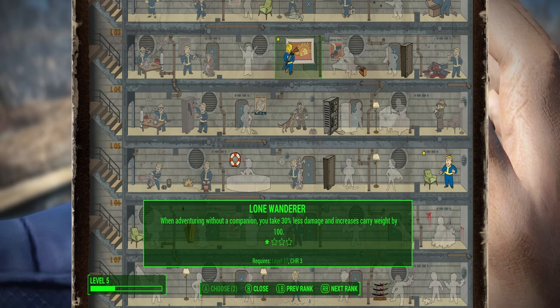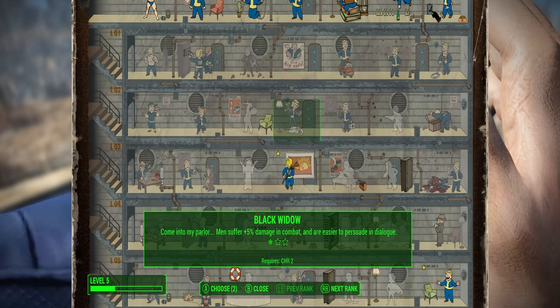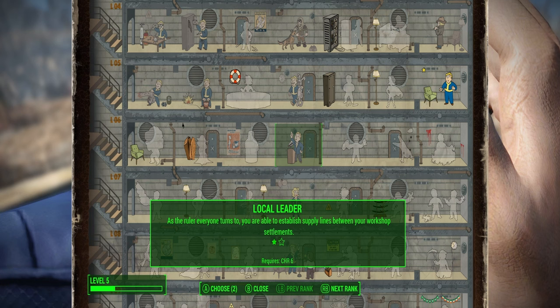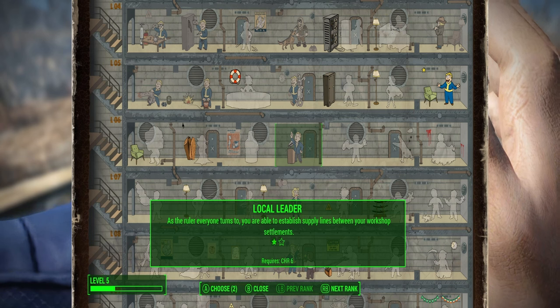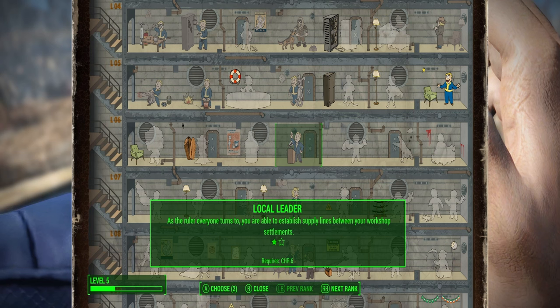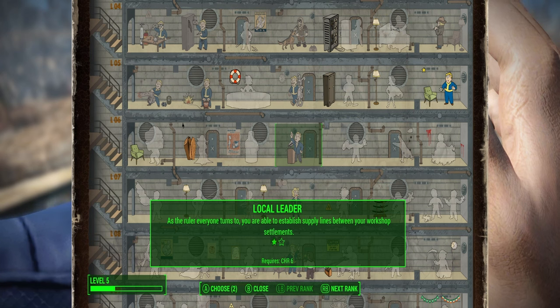Black Widow might be an option, but again I'm not worried about damage output to begin with. I could go for Local Leader now to set up supply lines, but I don't really need that at the moment because I only have one settlement right now. The supply lines I want to set up, I want to set them up with regards to hubs — little areas moving into a hub, that hub moving to another hub, then spreading out to the little areas around there. We're going to be basing this on a hub network, so until I have hubs there isn't any need for Local Leader just yet.